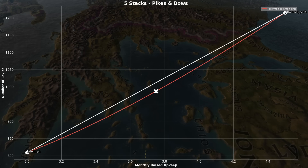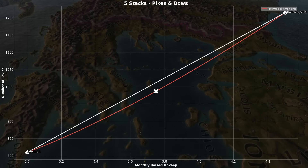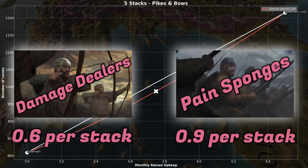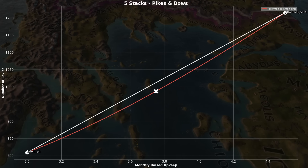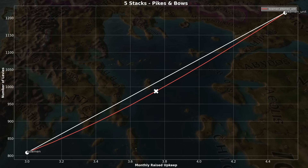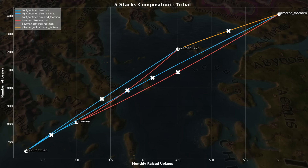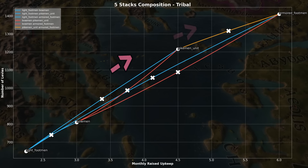Counter to this, looking at just pikes and bows at a ratio of 1 to 1, they are performing worse than the exact middle — a little less levies dealt with than expected. The problem being that the damage dealer is cheaper and the pain sponge more expensive. The bows are getting killed off quicker and the pikes are buying time to defend a unit that's, well, already dead. They are working antagonistically. Again, these differences are small and perhaps pale in comparison to the influence of terrain and countering, but comparing these combinations as a whole, there are real differences in power.